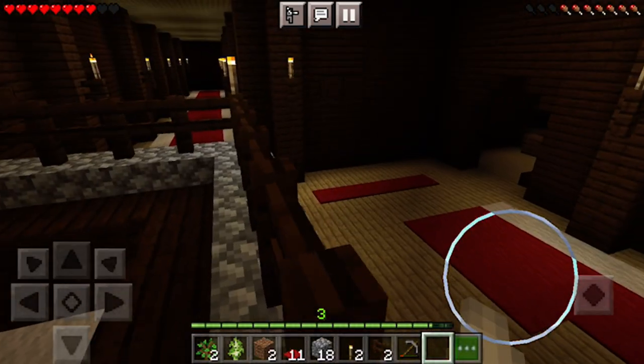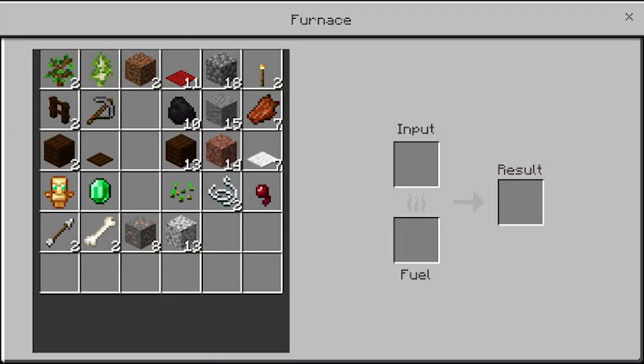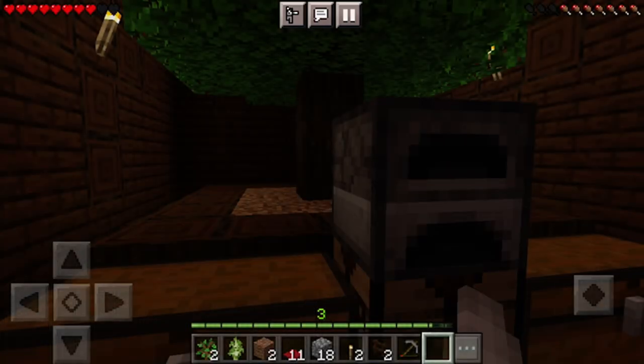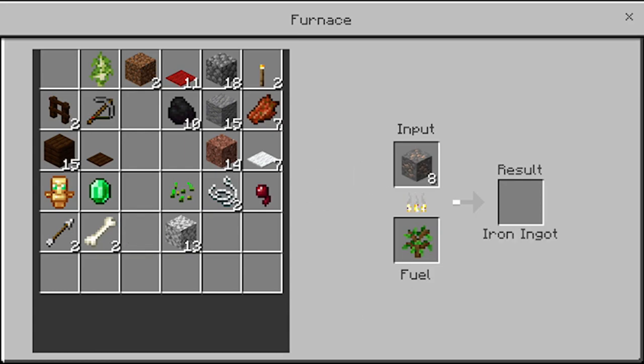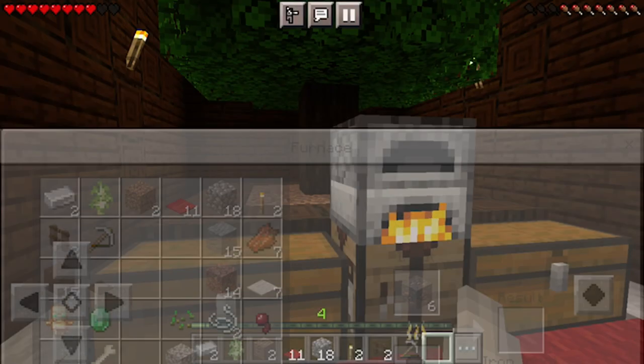I have iron — I can smelt that so I can make more stuff. I was going to use sticks — wait, does this work? Oh it does, okay that's cool. It doesn't work too much though. I'm just gonna need two. I don't really need a lot, or maybe I can make iron armor, but I don't have enough. Yeah I can just smelt that but that's all I need.